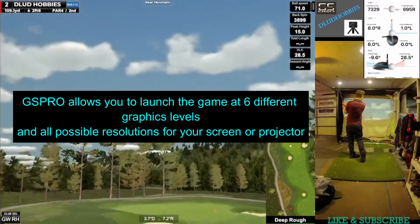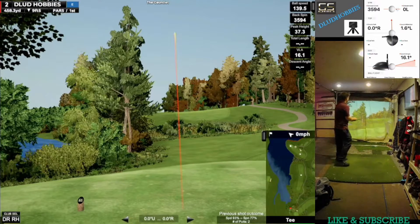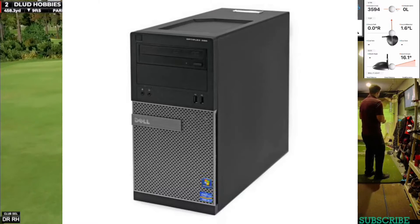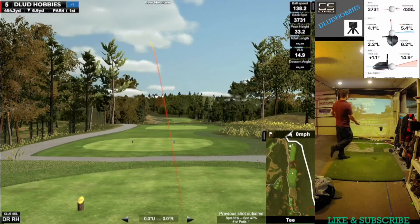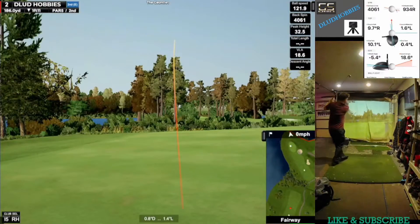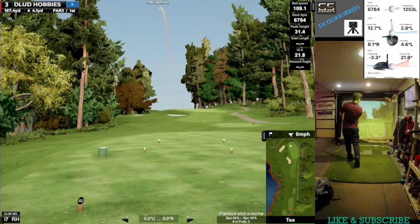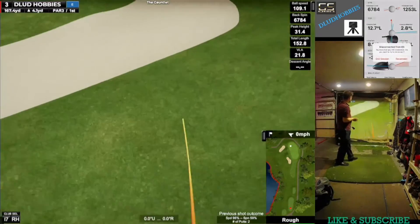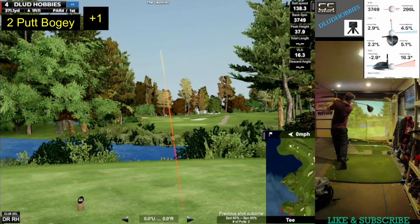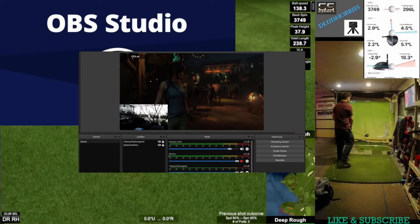GS Pro and the recordings sometimes together, sometimes separately, will skip when they zoom into the holes or do flyovers. That's partly because my computer is really old — I have a GTX 970, which is honestly the cheapest and best thing I could afford as an upgrade, because I didn't even have a GPU. So I can run GS Pro pretty well. When I first started, I had GS Pro and all the cameras running separately with their own memory cards, and I had to sync all the video up and layer it on top of each other, and that was a pain. So I downloaded OBS Studio and set up all the cameras to connect through capture cards.